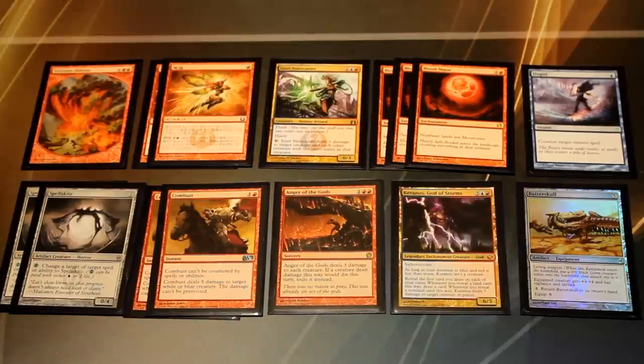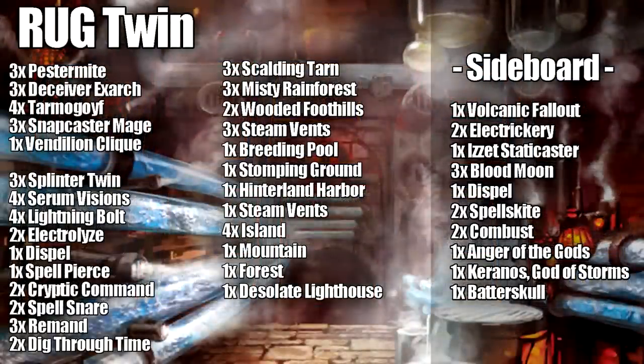That's our deck tech for Rug Twin — or Tarmo Twin — for the modern format. The entire decklist is in the description below as a reference, and there's also a decklist via deckstats.net for pricing. This deck isn't affordable — the Tarmogoyfs are extremely expensive — but it's geared toward competitive players looking for higher-tier decks. Even on Cockatrice it's a fun deck to learn and smash people with. If you enjoyed the video, please thumbs up and subscribe for more Magic the Gathering content.